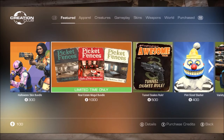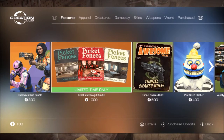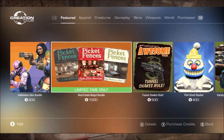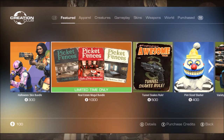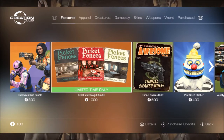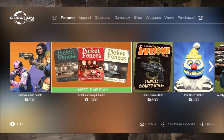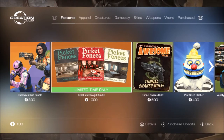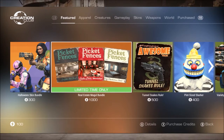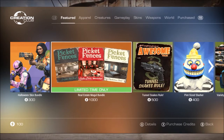They have decided to release a new bundle called the Real Estate Bundle. I don't actually know if this has been a bundle we've seen before — knowing Bethesda and what they've been doing with the Creation Club featured page lately, it's probably one we have seen before. It's super interesting that they're still updating it. I have no idea why they keep updating it every week — if you guys know, please comment, because I don't think anyone actually knows the real reason.